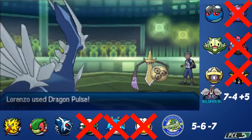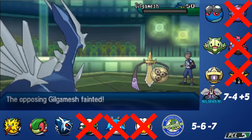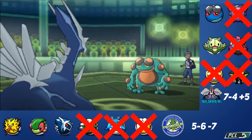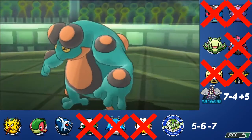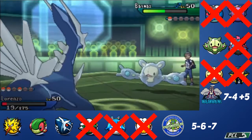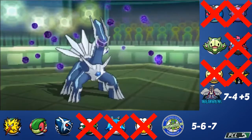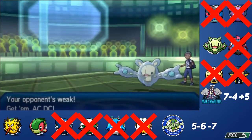Aegislash tries Shadow Sneak but doesn't kill me. Dragon Pulse comes out and kills Gilgamesh — Dialga picks up another kill, going to 14 kills on the season. Seismitoad comes out. Because he knows I have Hidden Power Grass, it comes down to whether he has a Rindo Berry. We don't see a Rindo Berry pop, Seismitoad faints, and Dialga goes to 15 kills. Can we get one more and close this season out? Baymax (Reuniclus) is just over 50%. Dragon Pulse just misses the KO, but it's so low that Zapdos can come in and finish the job. Lorenzo will faint in his last game, ending the season on 15 kills — which is awesome.